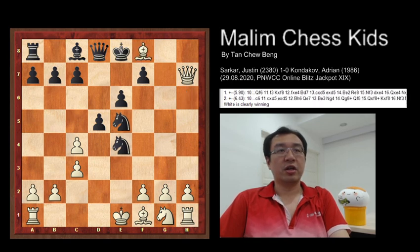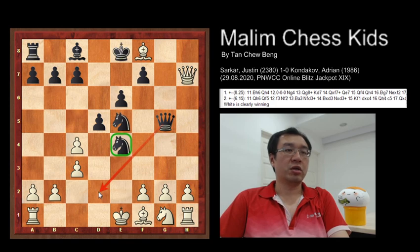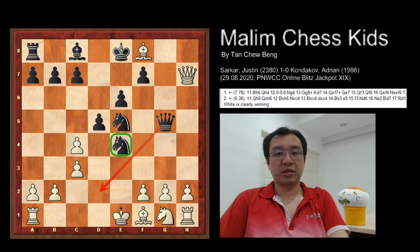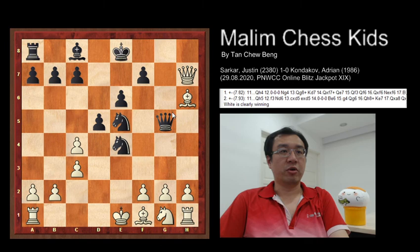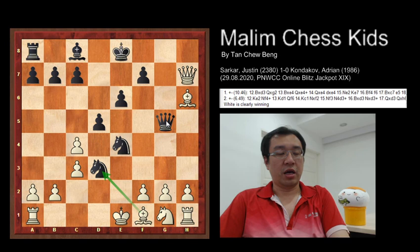Now the queen captures the pawn and the bishop is attacking the rook at d2. Then knight takes e5 and bishop takes f8, queen to g5 — and here black is trying to checkmate white at queen d2. The queen needs to move away from being attacked.